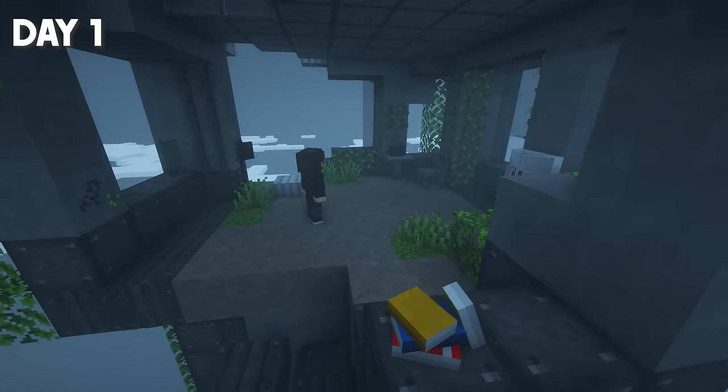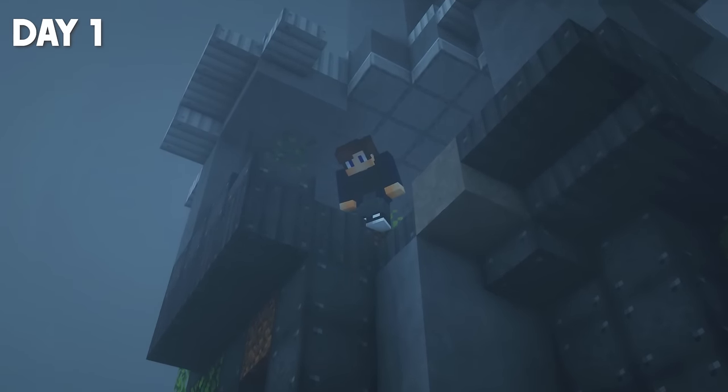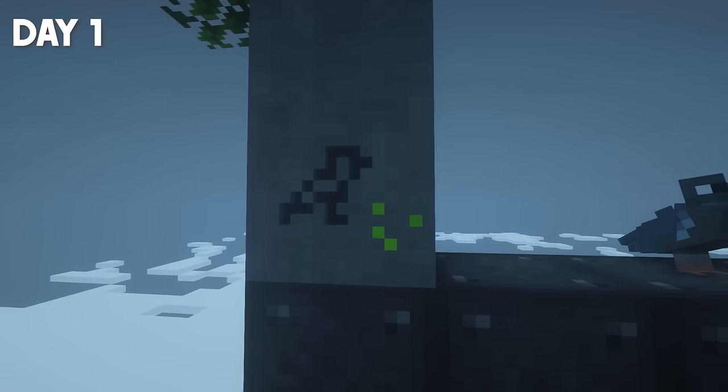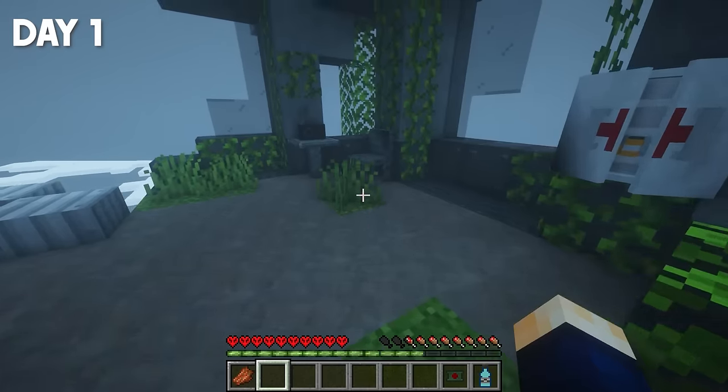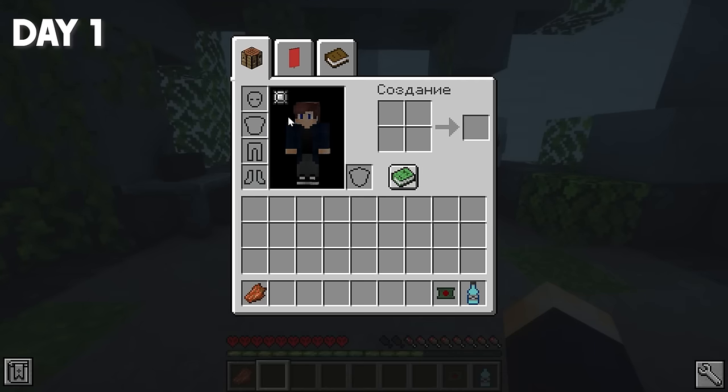There's absolutely no wood in this tower, which meant that now I couldn't make a workbench, same as tools, and a million other crafts. The only clue here is a cutter on the wall where a seed along with a bird is drawn. So the first thing I try to do is get a seed from the grass. But as you understood, I didn't get anything.